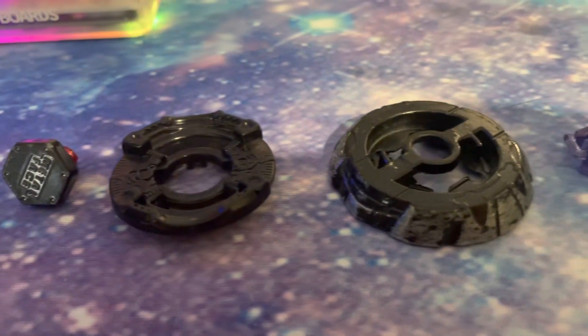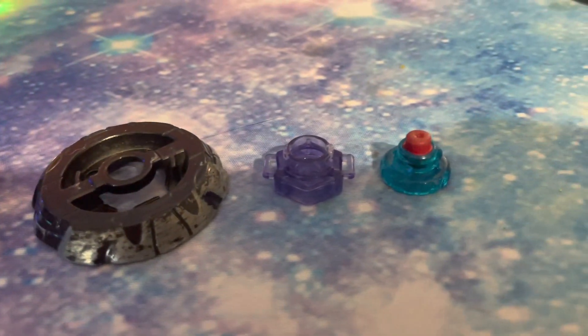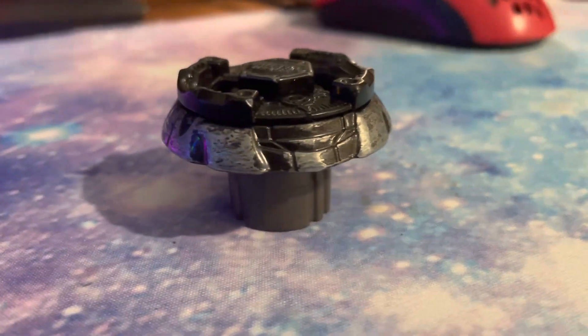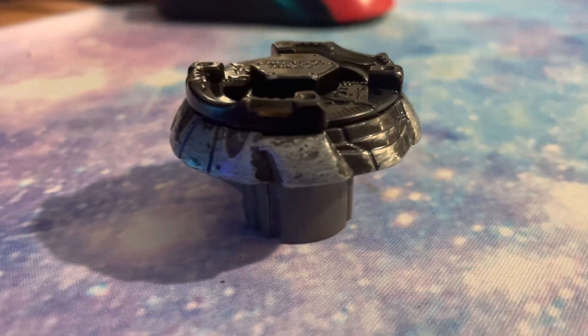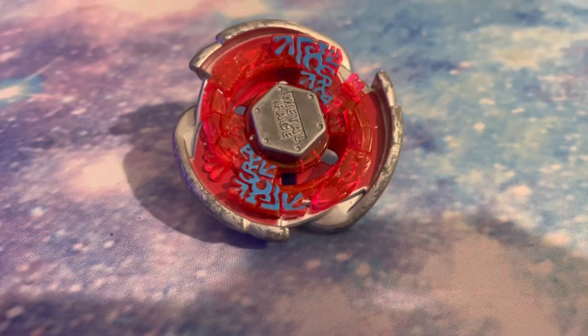Bakushin Leon is a pretty common Swift combo, but Bakushin Libra on Rubber Flat is not one that I have seen too often, but it looks pretty interesting. So I'm not doing any testing against this prior. I built a combo using only my knowledge, which I think should be a little more fair.